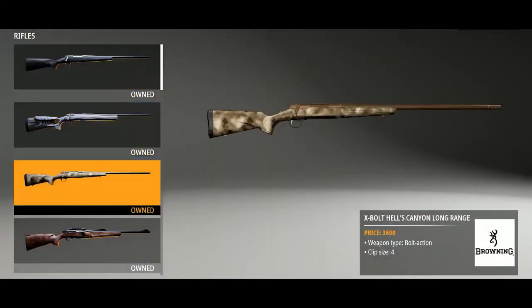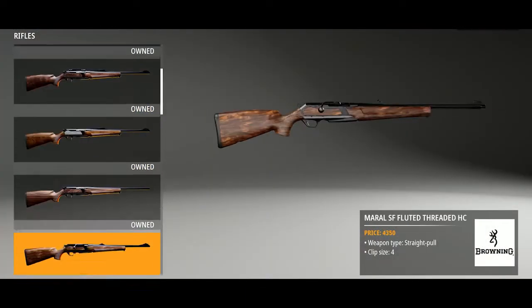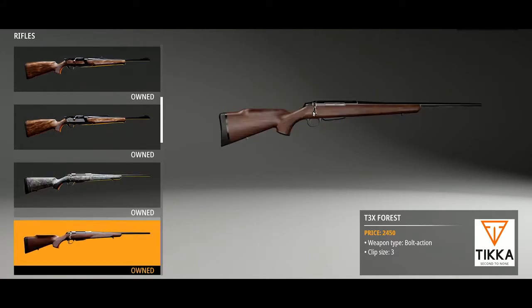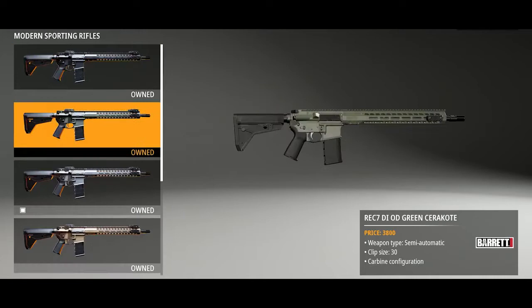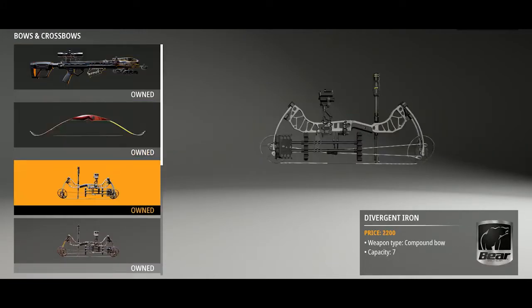61 different weapons are available in the game across 4 categories: bolt action and lever action rifles, side by side and over and under shotguns, semi-automatic rifles, and ranged weapons.